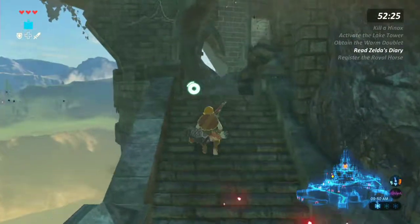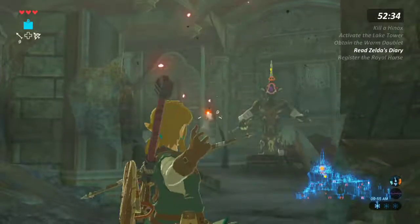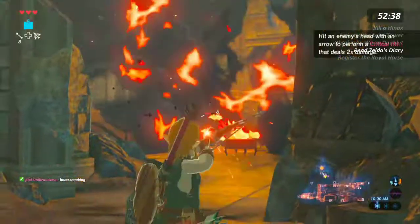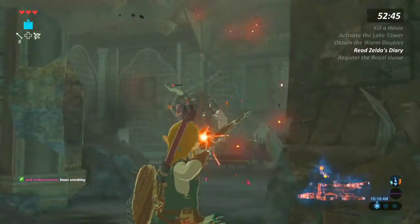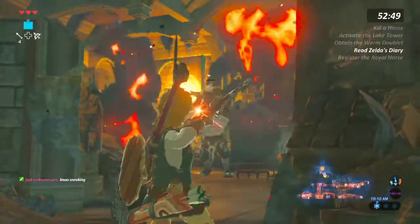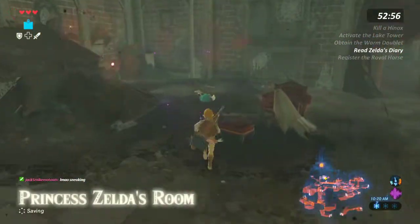I'm so sneaky. I know the strat for this. Wait, where is he? Shit. Uh-oh. Uh-oh. Heh — Hinoxes can't see in the dark. That makes sense.